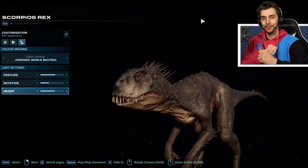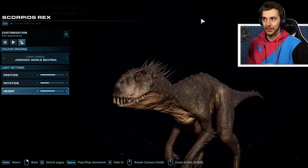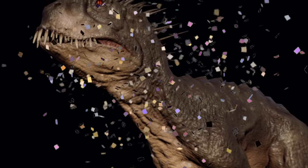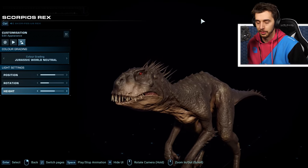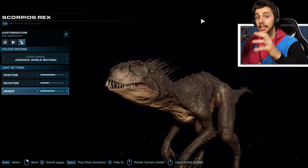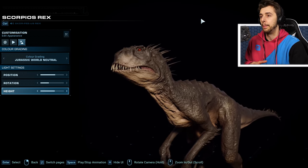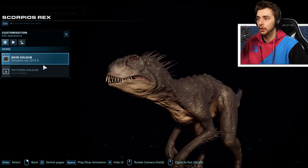Hello everyone and welcome to the showcase of Endo... Scorpius Rex, that's the one. So I didn't just forget it there. Here it is. And it is the one you want to see out of all the dinosaurs in the new DLC. We're going to take a quick look at it in here, then jump in game and see all its different animations. First off, let's have a look.